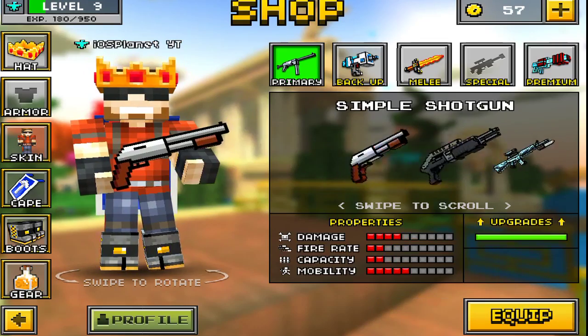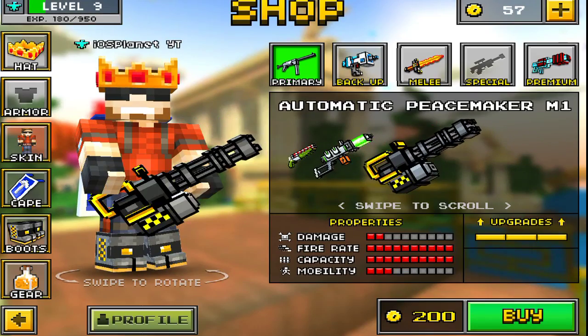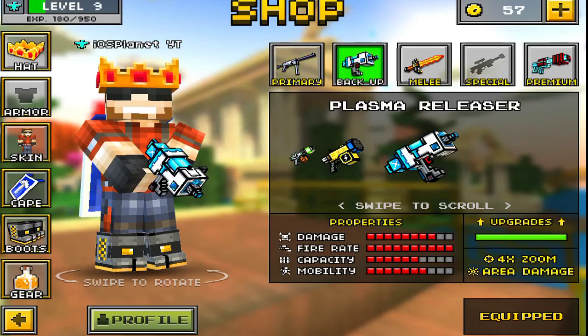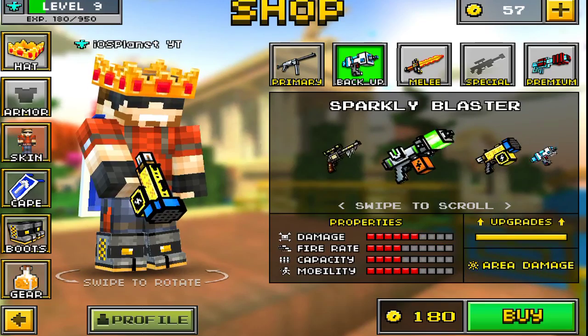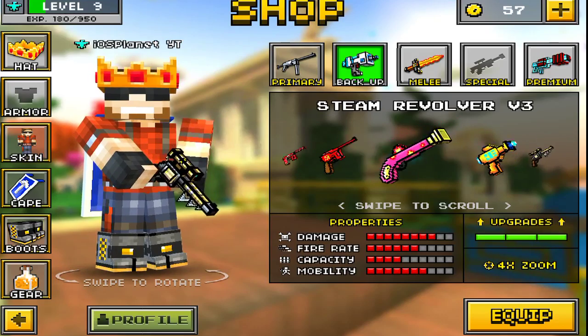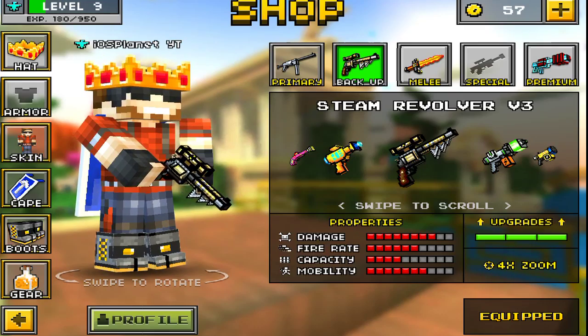For Primary, there's nothing that new. There is an upgrade for the Automatic Peacemaker — you can upgrade that, I don't even have it purchased. And then Backups: there is the Plasma Releaser, which is pretty decent. It has a scope on it, so it's actually pretty good. I also purchased the Steam Revolver, which is the powerful gift or whatever — it's actually really good. I'm going to put that on. So, those are the backups.